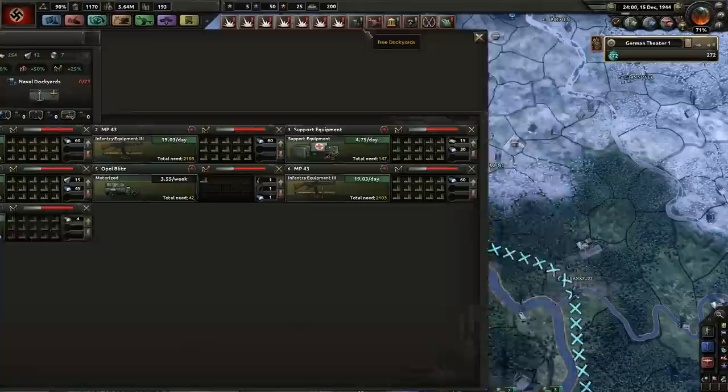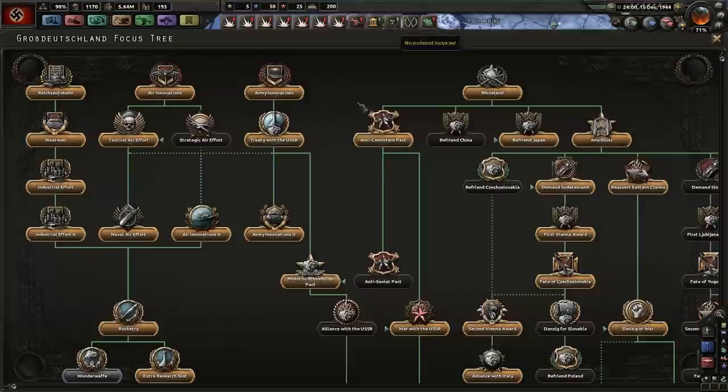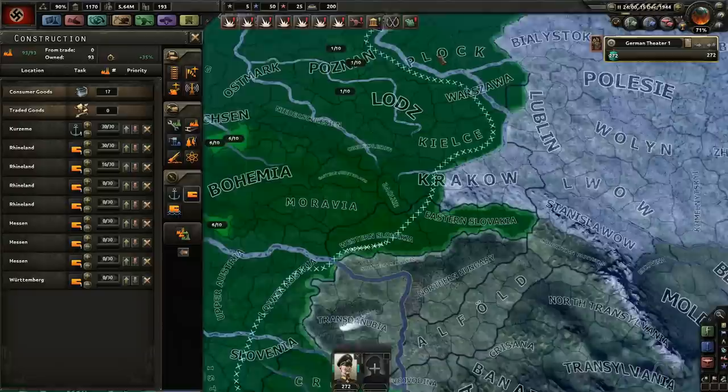We're not going to need navy for our victory conditions in this campaign. National focus — construction engineering. Let's go for another fort attempt. I'm going to start building it in the south.